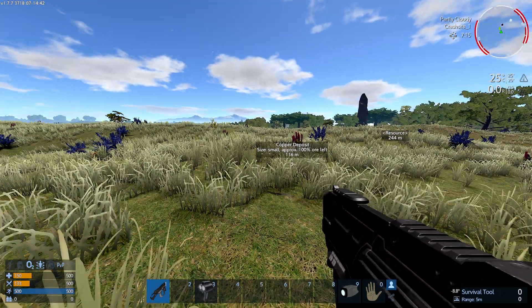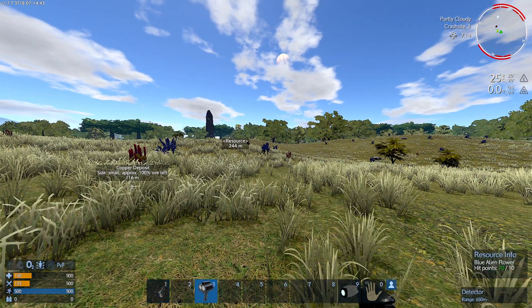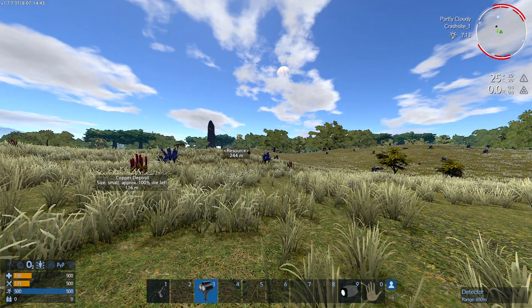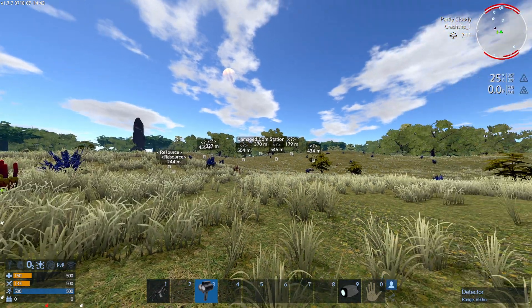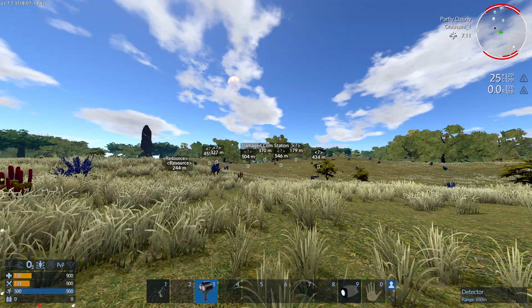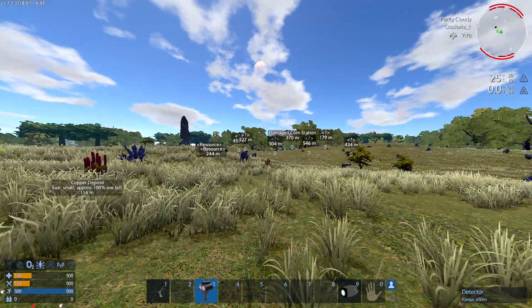So you're walking around and you don't know where to go — that's where the detector comes in. If you select it, you can ping it with left click. It is a short range detector and it doesn't tell you exactly what is around you, but it shows you that there are things nearby.